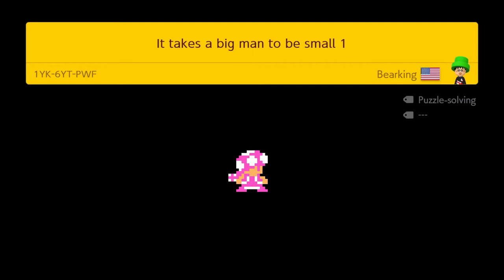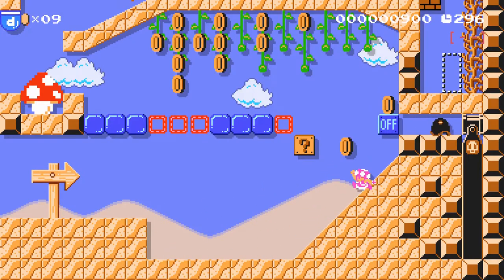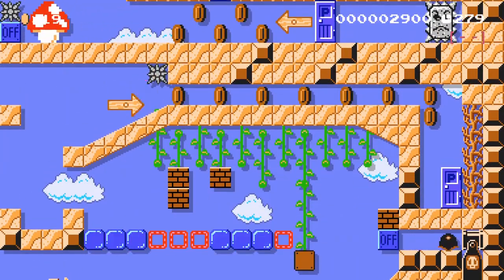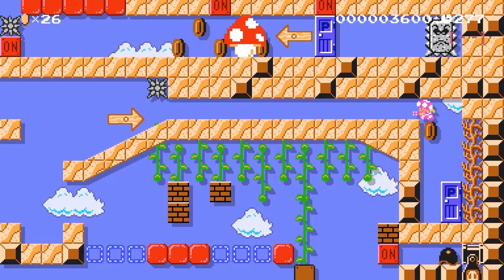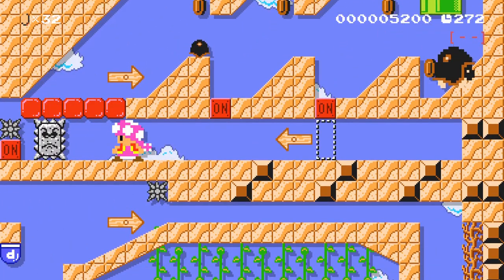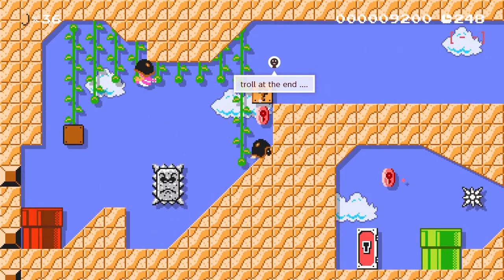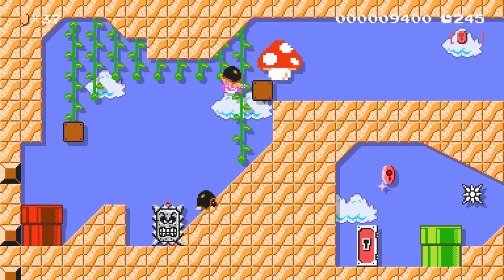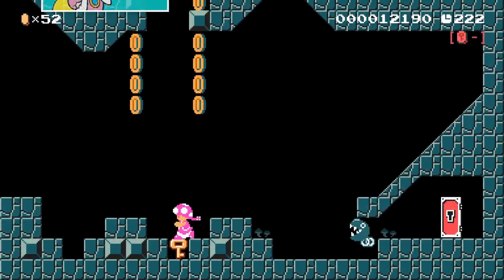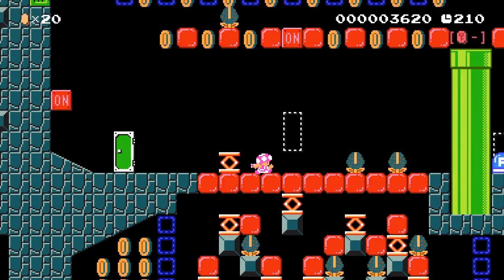It Takes a Big Man to Be Small by Bear King is our puzzle level of the day. This one is quite neat. You are going to go through this classic Super Mario Brothers 1 level and you're going to have to grab giant mushrooms to solve portions of the puzzles. But then, as you can see, you're not going to be able to get through as a giant — you're going to have to shrink yourself back down to size to complete the next portions of the level. The level switches back and forth between being giant Toadette and normal-sized Toadette. It took me quite a few tries to get through. This one actually does have a little bit of challenge. Someone says there's a troll at the end — I never experienced that. I got right through to the end and got myself a course clear.